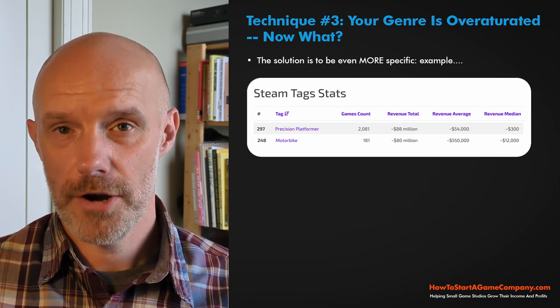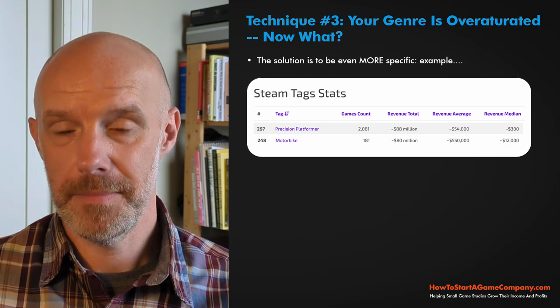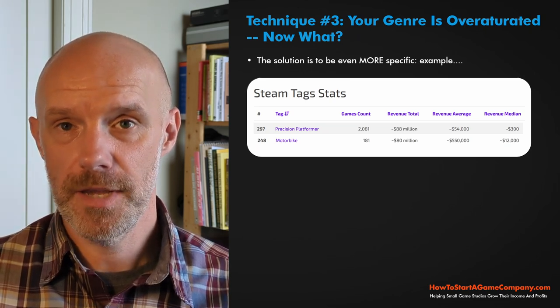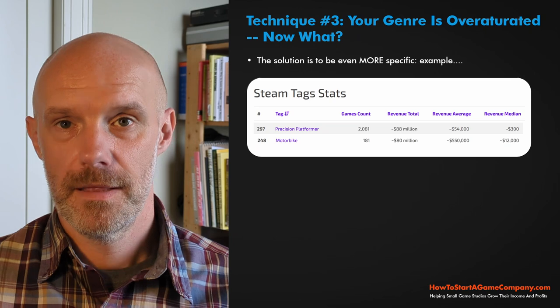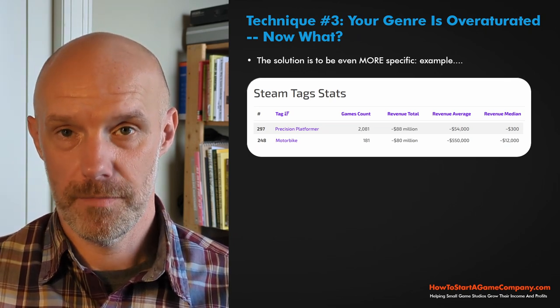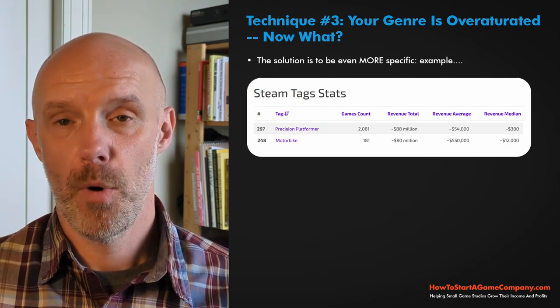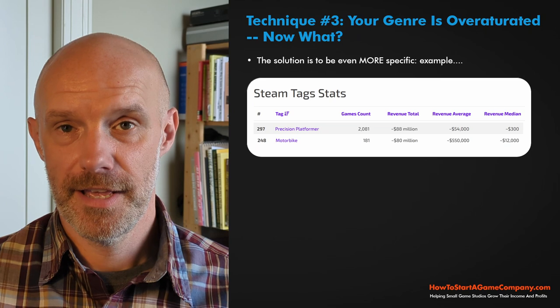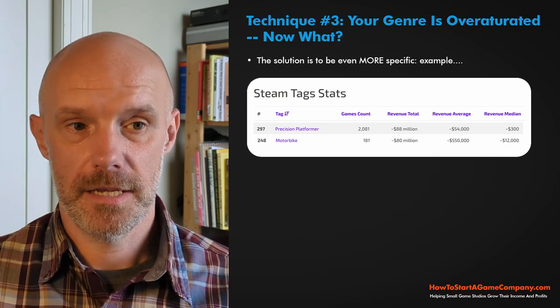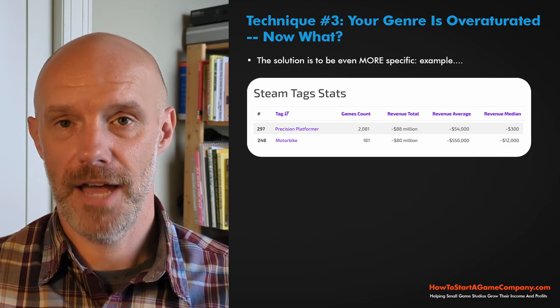There's a lot of motocross fans and bikers who want more motorbike games. So what I came up with was a motorbike precision platformer — in my mind, the motorbike sub-genre complements the precision platformer genre. So here's the step-by-step action plan: it's only three steps, should take five to ten minutes, and will help you determine if it's worth spending a lot of time on your game idea.